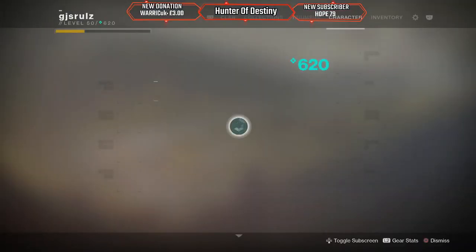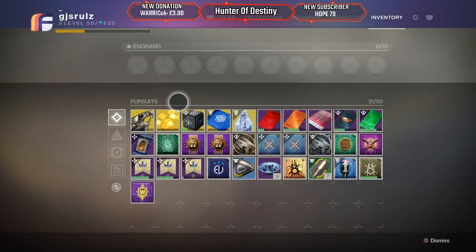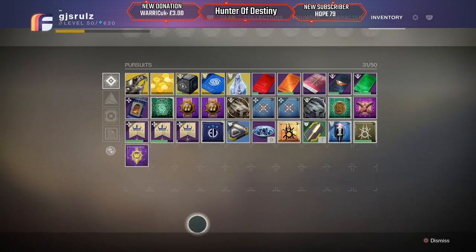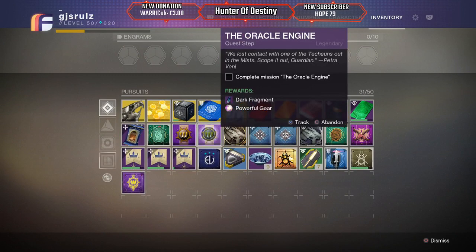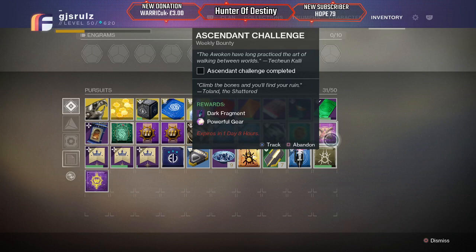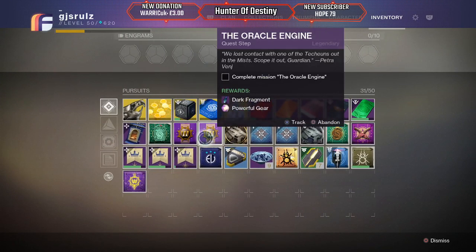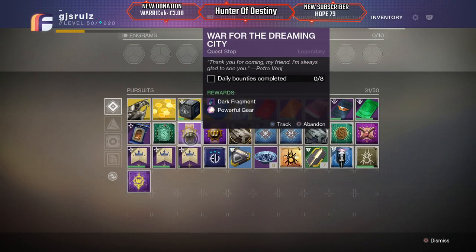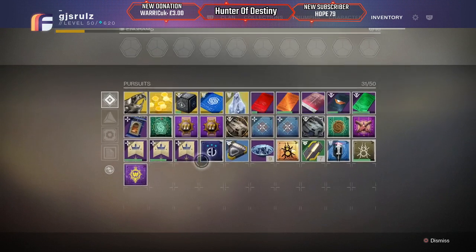After I've done this wanted bounty, I'll then go to the Dreaming City and do Petra's bounty. Daily bounties — Oracle engine. That one gives you another powerful engram. You get powerful engrams from these two. I could do the Oracle engine mission as well. There's no way I'm gonna get 80 bounties complete today — it resets tomorrow and you can only pick up five a day. I really should be playing more this week.